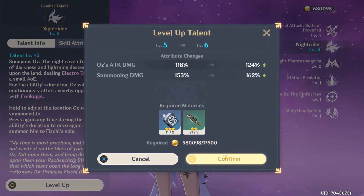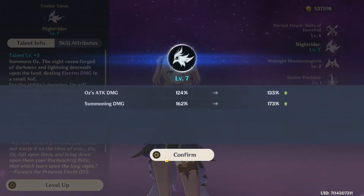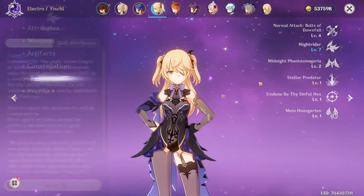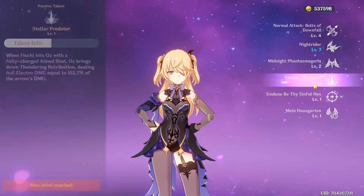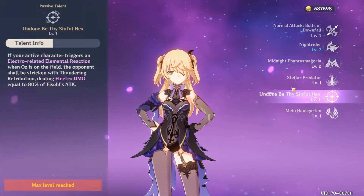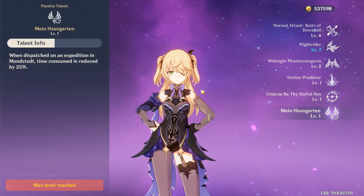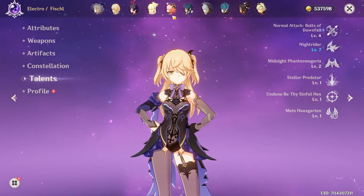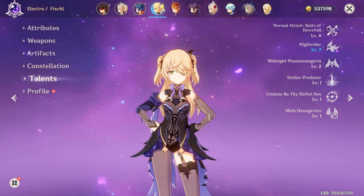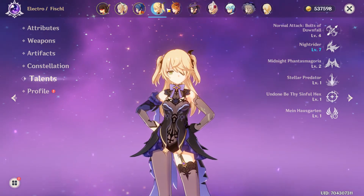For talents, you want to level up Oz quite a lot. Her other talents deal some extra damage and more damage if you cause elemental reactions. Her passive talent just lowers expedition times, which can be useful. She pairs up well with other elements — mainly water and fire — so consider a Xiangling or Xinyan support.